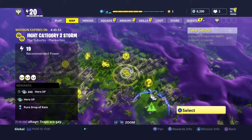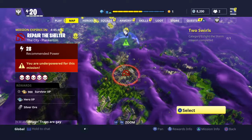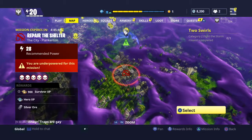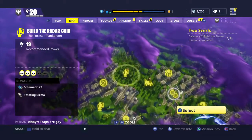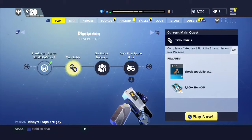Since I'm only power level 20, the missions here are power 19 and they're pretty hard. Then you have a red mission, and it tells you that you're underpowered for this mission, that you really shouldn't try it alone, and it doesn't even recommend it with a group of four people. So that's a quick walkthrough of the map and the quest page.